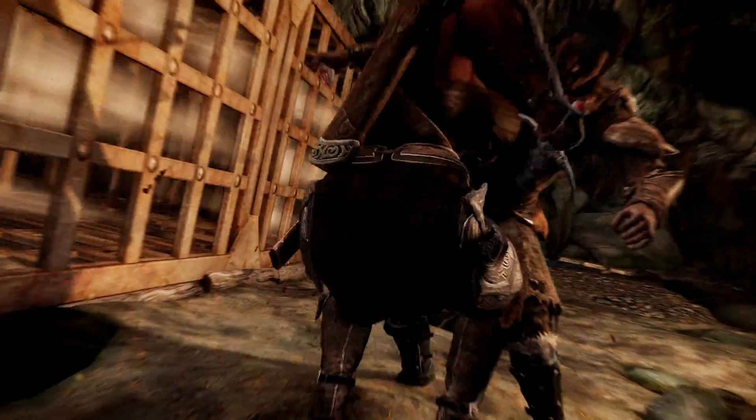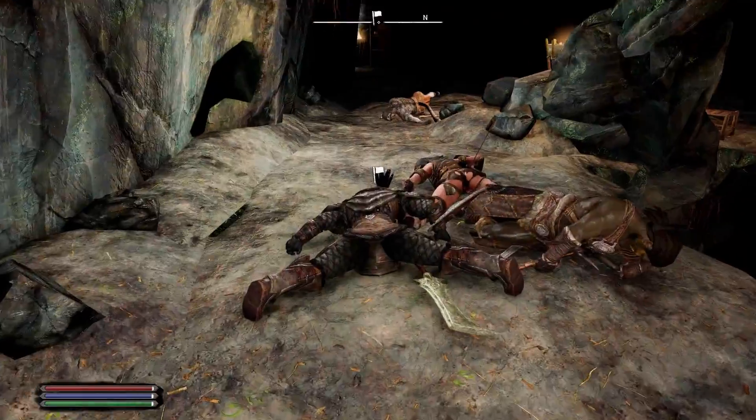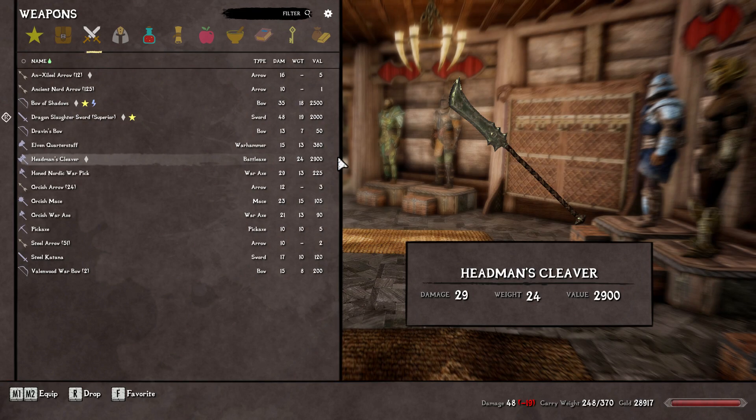After killing all the bandits and grabbing the loot — there is a nice big chest back there — we head up to the body and grab the actual weapon. You should also read his journal. The NPC drops some pretty nice armor too, so make sure to snag that. And as you can see, we completed the quest.